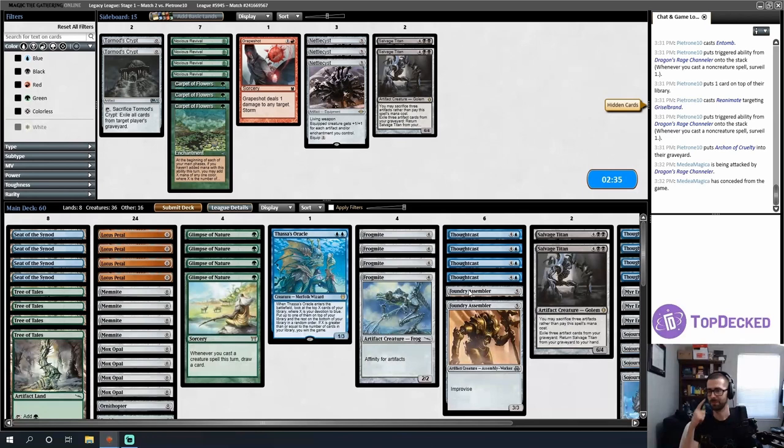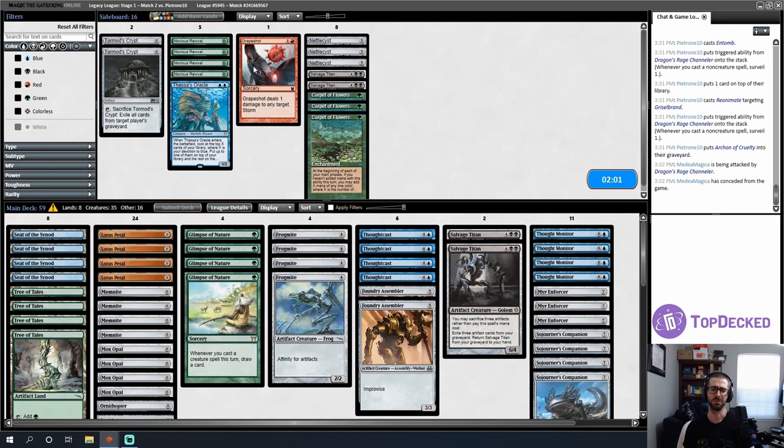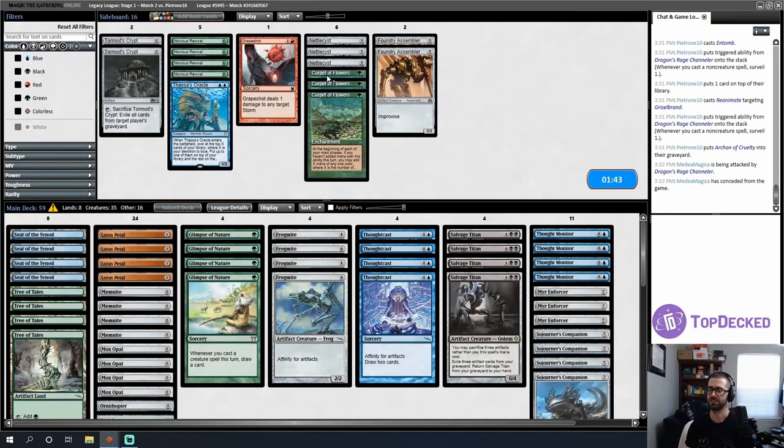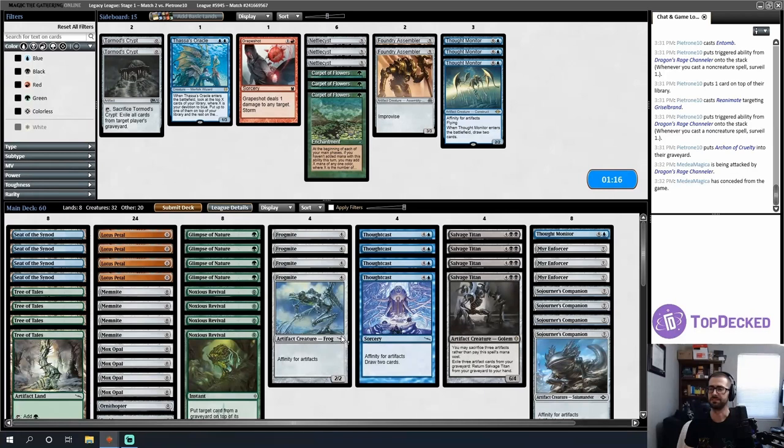I'm going to think about how to board. Did I really leave two Tormod's Crypts in the sideboard? I thought I took all those out — I guess they were off screen during the deck tech. The fourth Nettle Cyst should probably be there and maybe a second Grapeshot. I think Thassa's Oracle just comes out — I don't even know if I want to board the Grapeshot in because I don't think I want to fully combo off. I just want to put enough power into play that my opponent dies. I'll go Foundry Assemblers out for Salvage Titans, and maybe go down on Thought Monitors for Noxious Revivals to fight their graveyard shenanigans while also getting Glimpses back.